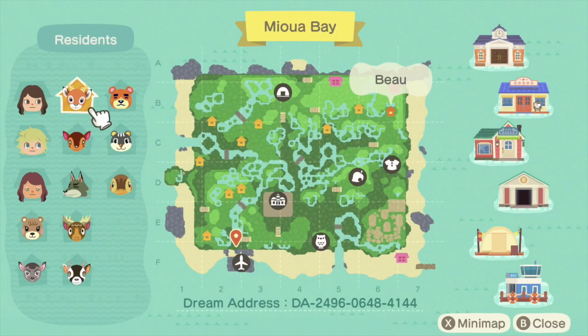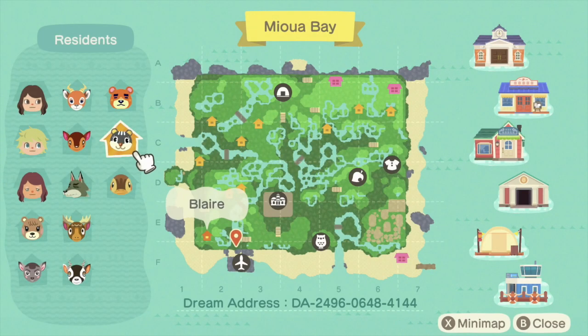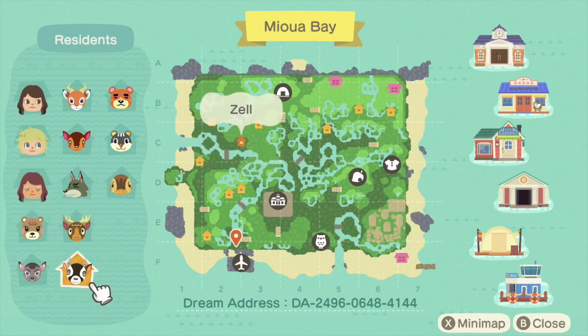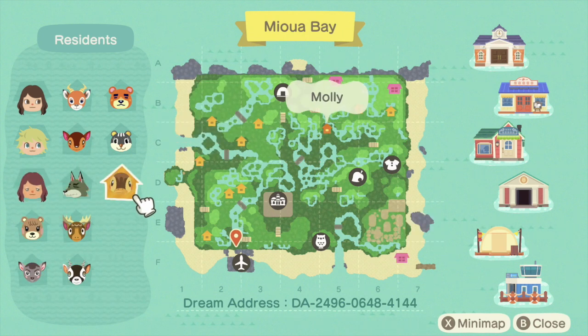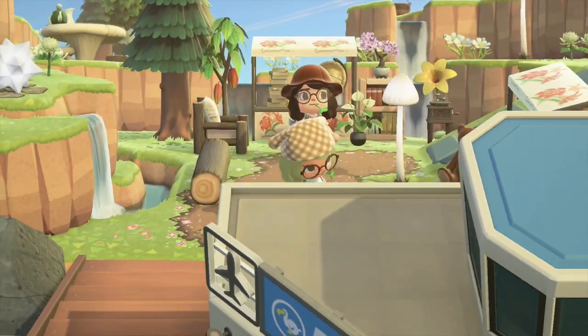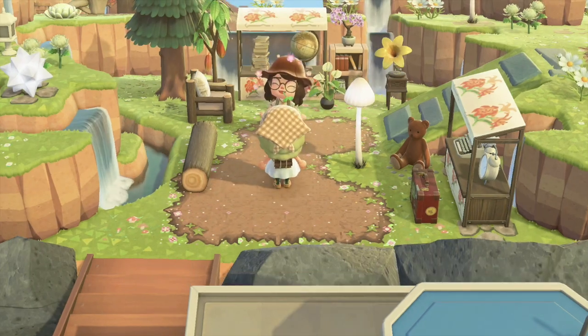Then her map — I showed all her villagers. She has Beau, Teddy, Anna, Molly, Maple, Eric, and Beardrum. She did have three resident homes but we are only touring one home that was done, so I'll show that in the clips later on.